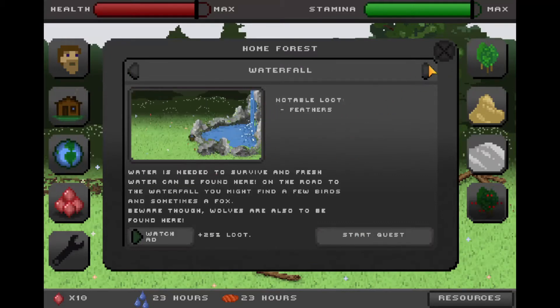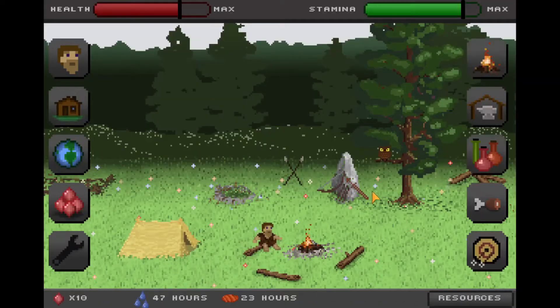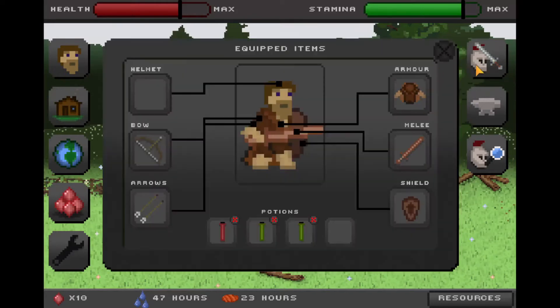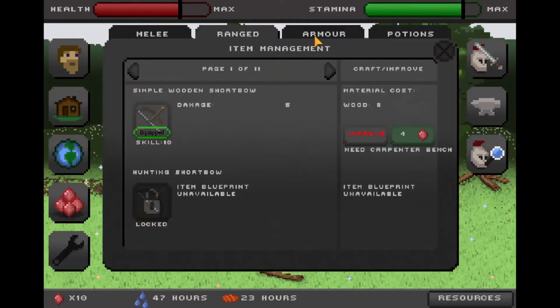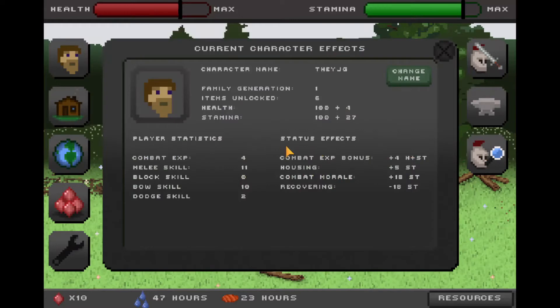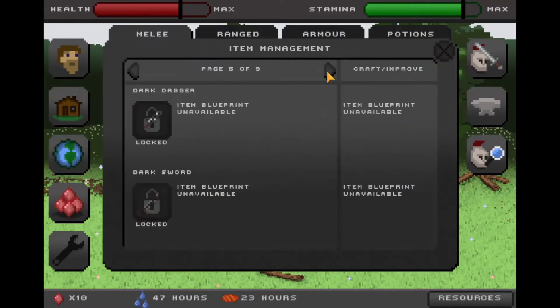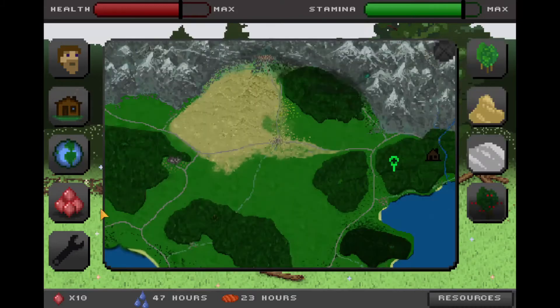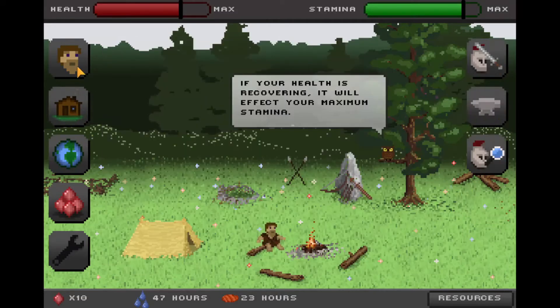Okay, our tent's built — that's good. Now that we have that, we can build the smithy and hopefully get better weapons, because currently we are stuck with a wooden short sword. There's ranged armor and potions but those are all locked and I haven't got the blueprint for them either. Oh, there are a lot of weapons — good to know that we have a lot of things to go through.